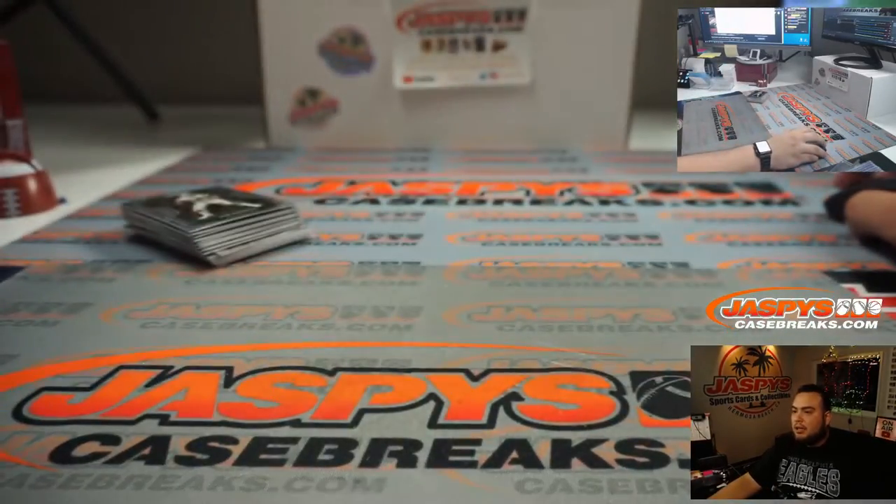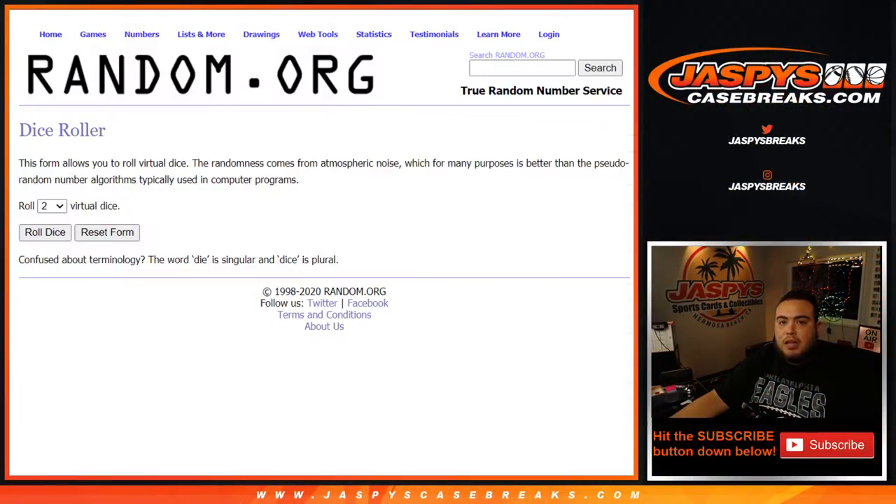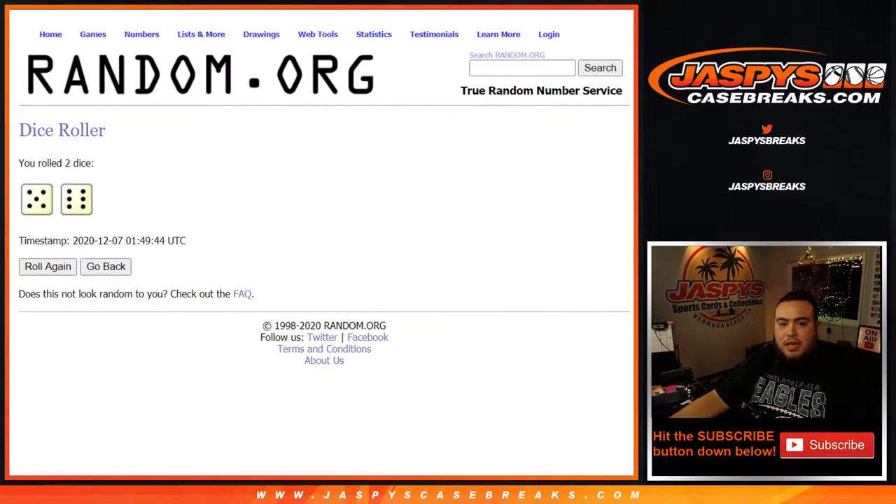Quick little blaster guys. Now let's switch scenes and give away those spots. Remember, top 7 get in. Let's roll the dice again — it's a 5 and a 6, 11 times. Remember, top 7 get into the hit pack break and you're guaranteed a hit there as well.